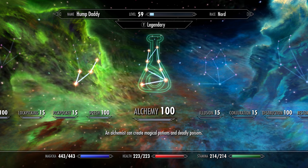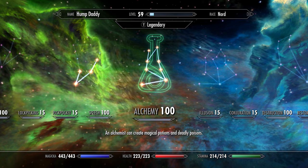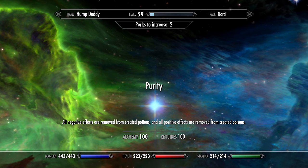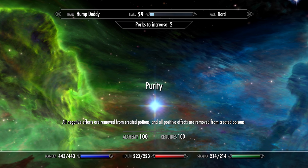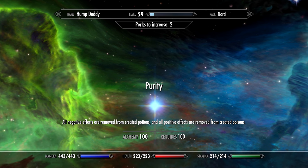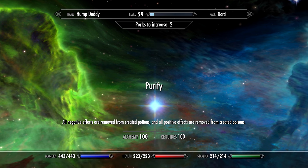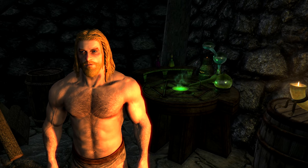Secondly, my character has an alchemy skill level of 100 and I have every single alchemy perk active and maxed out, except for one. Now it's very important that when making potions for profit, to not have the purity perk active. This will remove negative effects from potions and remove positive effects from poisons. This is amazing if you want to use the potions during gameplay. However, the more effects a potion or poison has, the more monetary value it has. So purity has no place in capitalism. I also have nothing boosting my alchemy skill — no active effects, enchantments, or anything else — purely just skill level and perks.